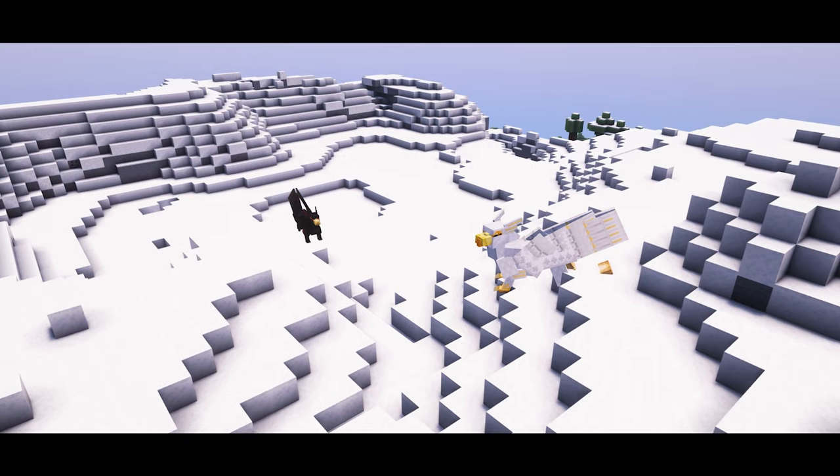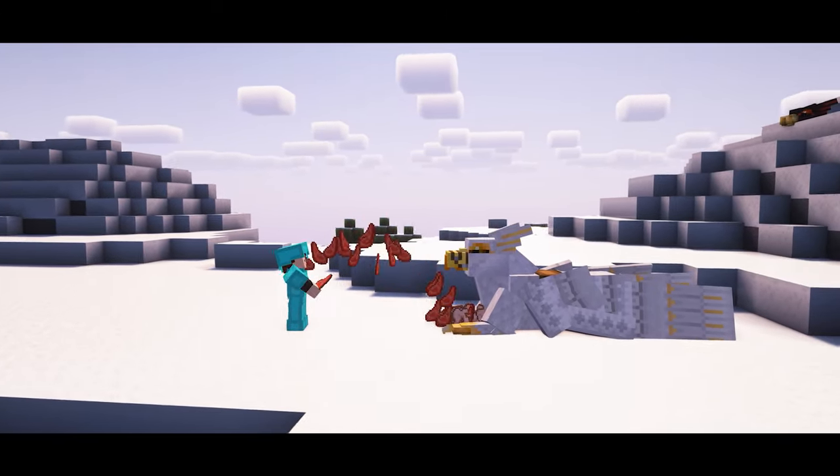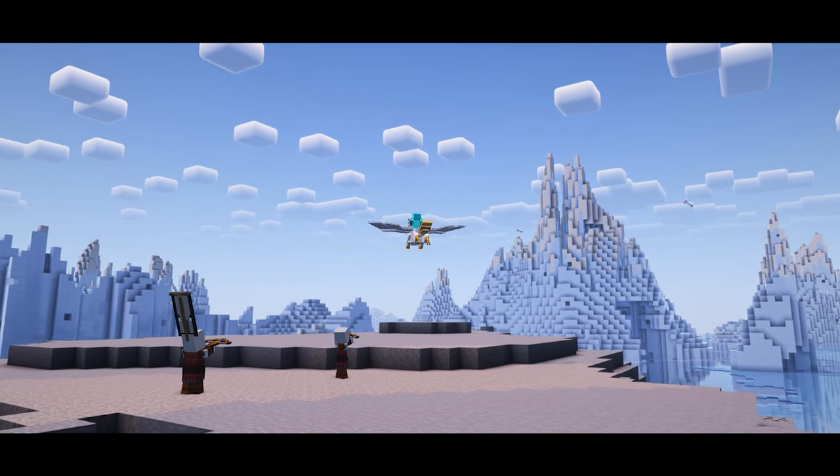Griffins are found in gravelly taigas and wooded mountains looking for rabbit and mutton to eat, and these creatures are willing to attack for you, as well as carry you away from all threats.